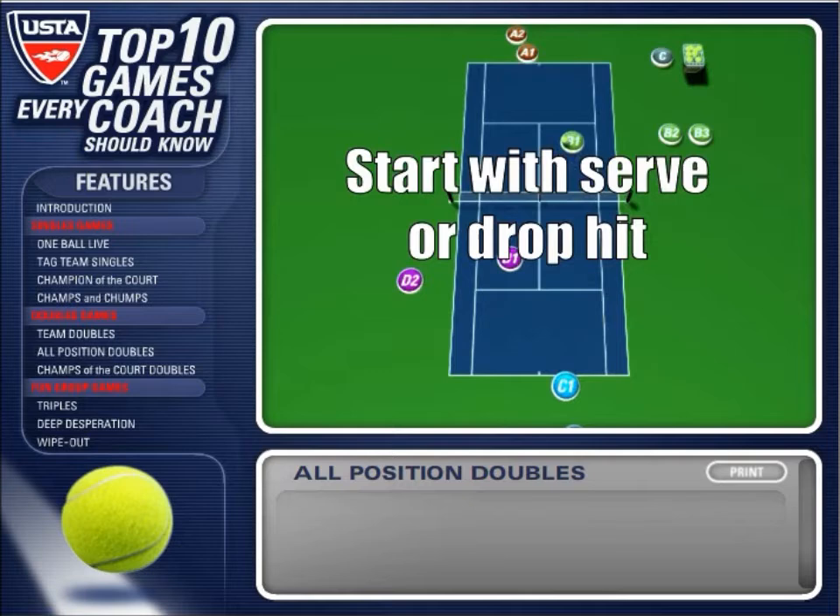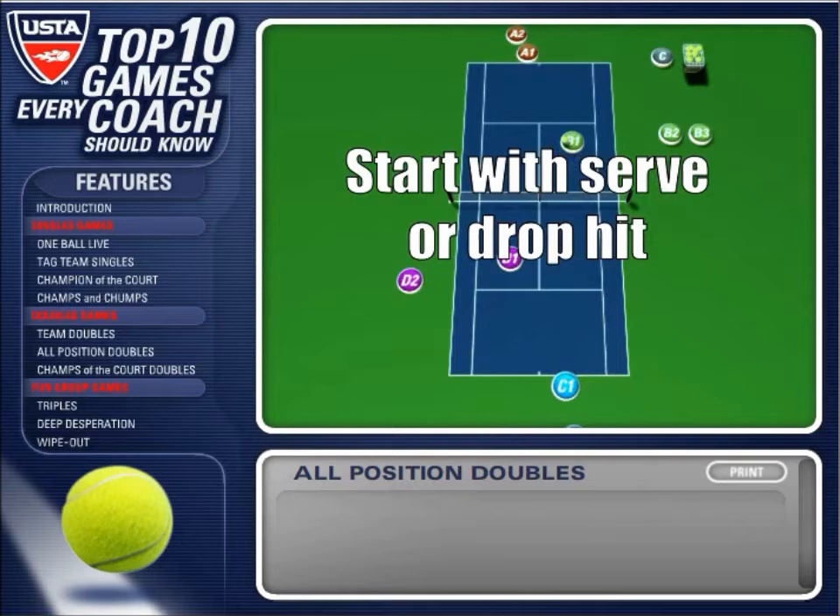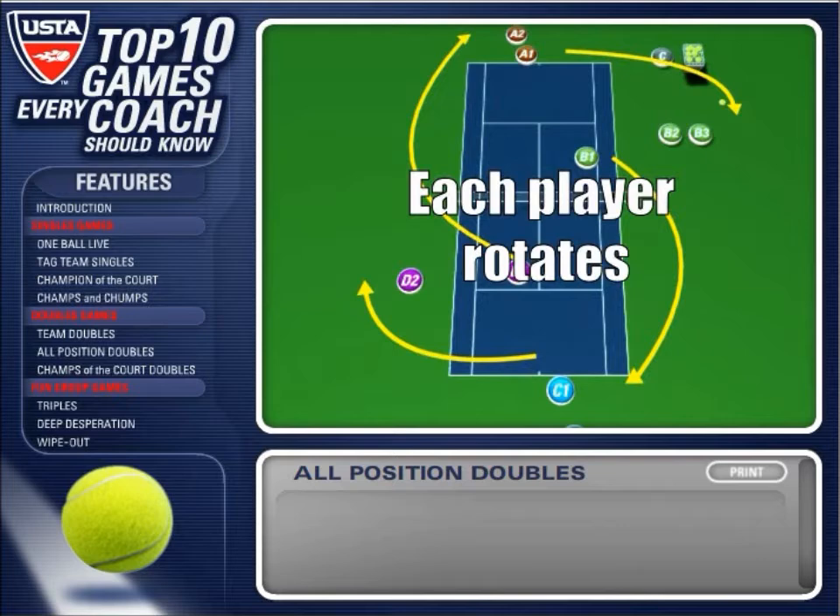Start with a drop serve or a hit. Once the point is played, each player rotates to the next position. The A participants rotate to B and so on. After the rotation, another point is played,